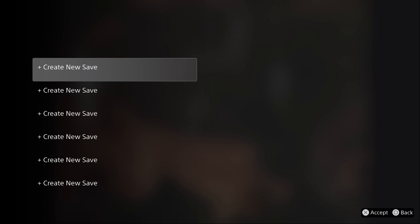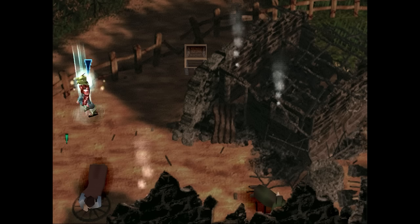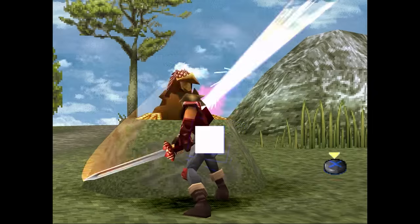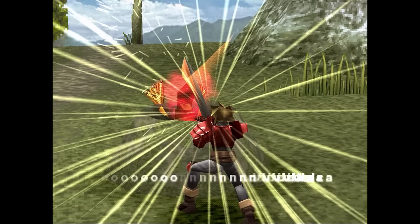That said, they did add a few things to make it a little more playable. They added a save states function so you can save wherever you want with tons of different slots available. There is a rewind function — it says up to 120, though I'm not sure if that's frames or seconds — and they also included some aspect ratio and filter options.